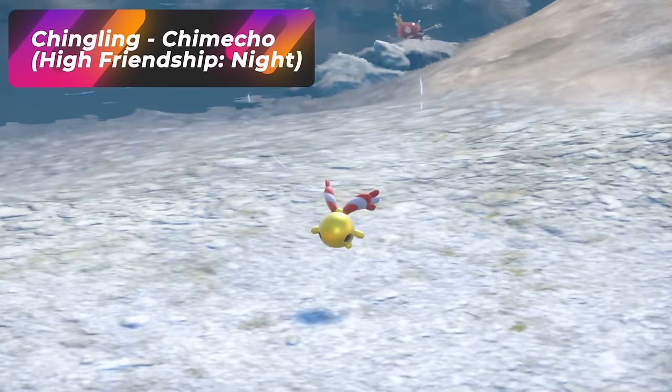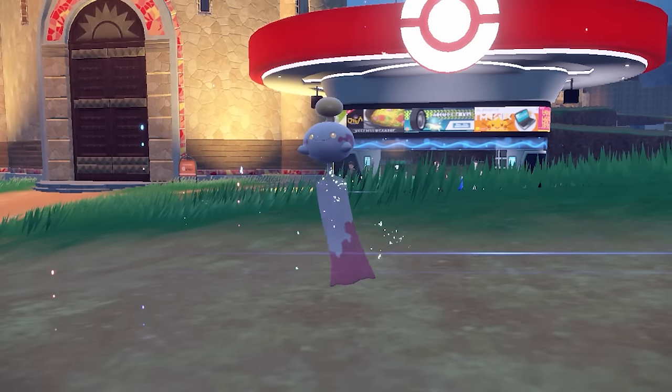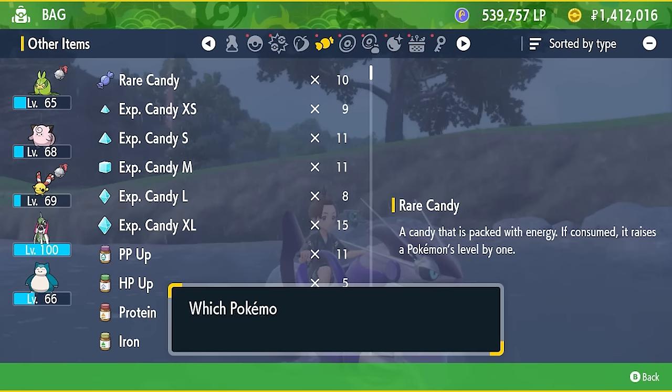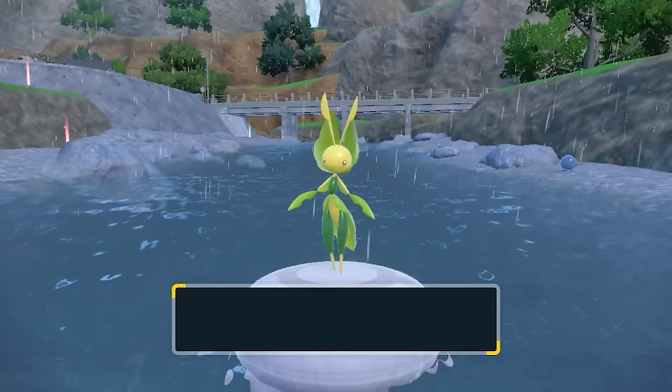For Chingling, you can do the exact same thing — Chingling will evolve with High Friendship if it levels up once at night. Sewaddle evolves at level 20 into Swadloon, and then with High Friendship it'll evolve into Leavanny once it gains one more level.